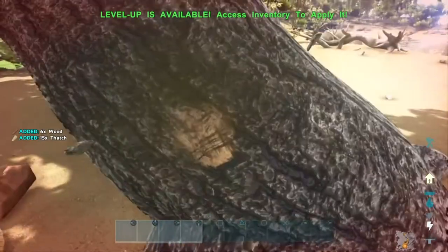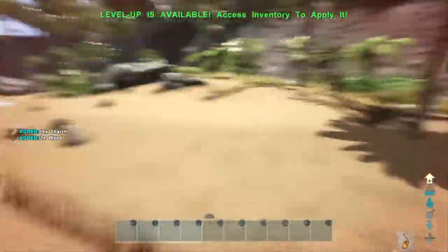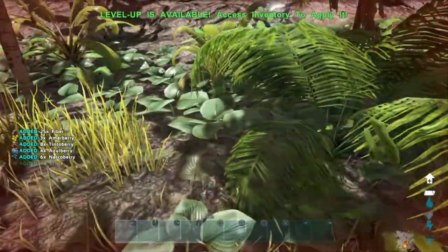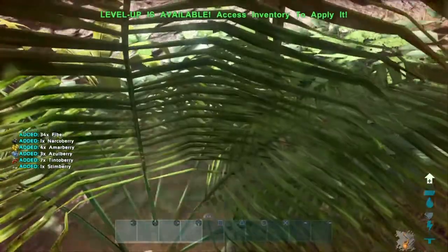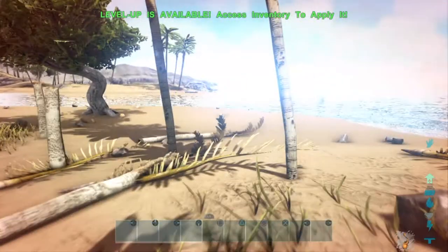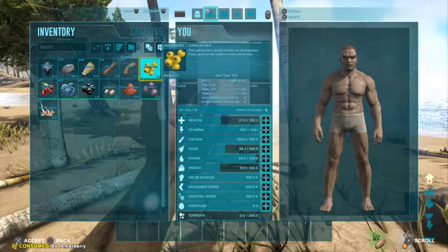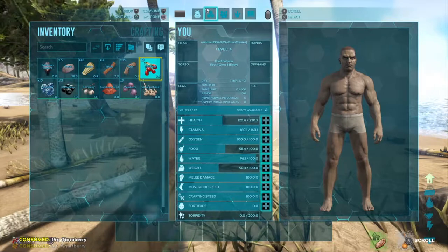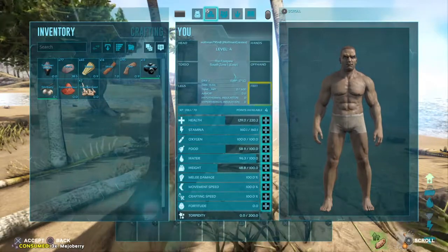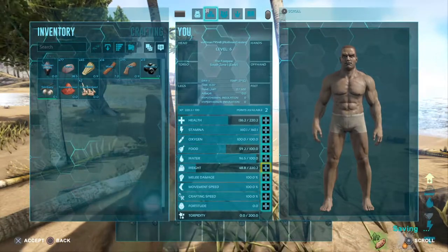Number one rule of survival games: always punch the trees. Just all the trees, you just punch them. I'll have to make sure to get some food going so we don't die. We got some berries, some wood, some sticks and all that fun stuff. Save those because they're actually really important. We got a good amount of stamina and a good amount of health — let's pump some weight so we can actually carry some stuff.